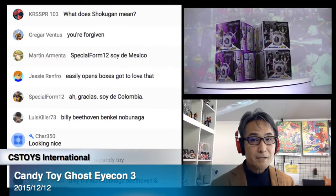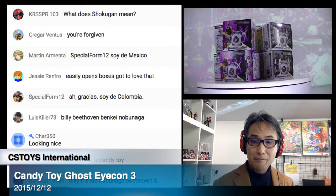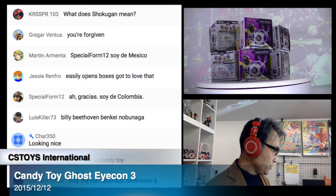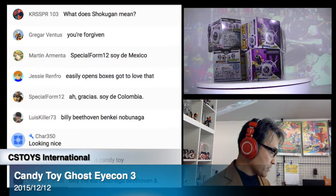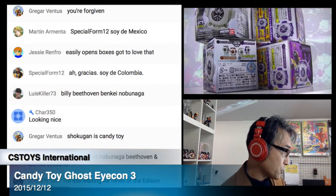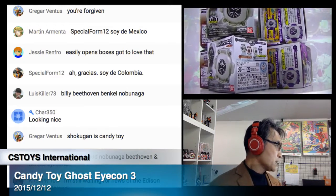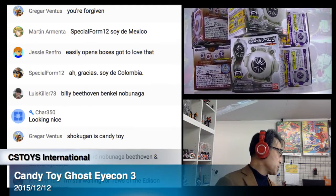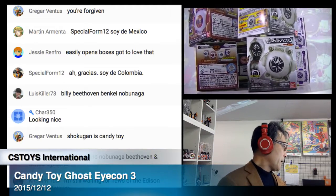So this is the item that we have. We have the new Shokugan, the candy toy versions. Each box looks like a good assortment here. We have two Nobunaga Ghost Icons, two Benkei ones, and then two each of the Ghost Icons — Billy the Kid and also Beiroben Ghost Icons.